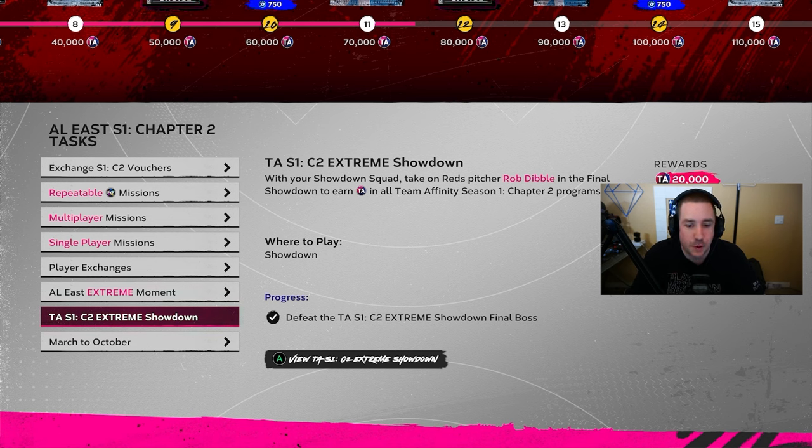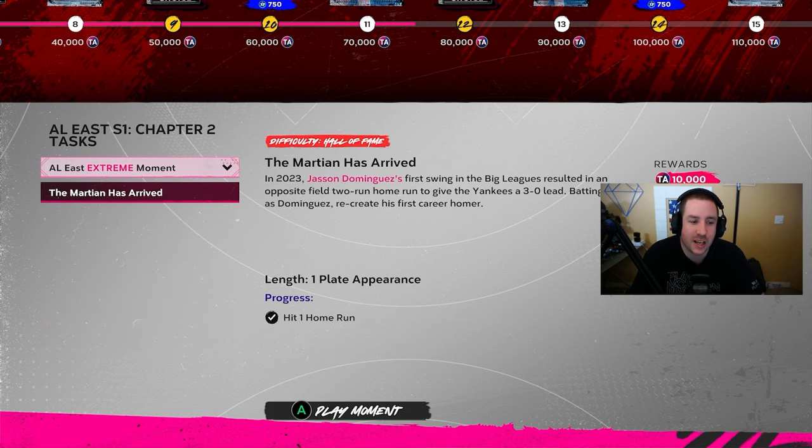Next there is an Extreme Showdown. For those who are good at the game, you can play the Extreme Showdown — the beginning starts on All-Star and then goes Hall of Fame, and the final boss is on Legend. If you do all the missions you'll only need two runs on Legend within 20 outs, and that will give you 20,000 XP for each division, totaling 120,000 total XP for Team Affinity.